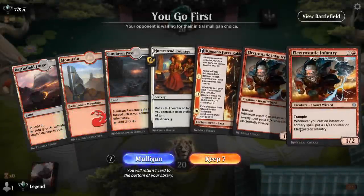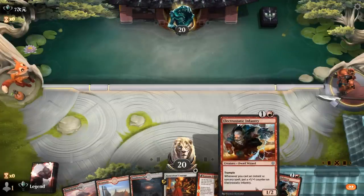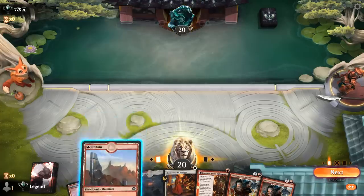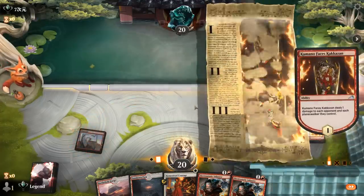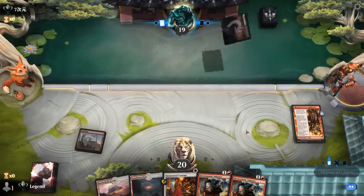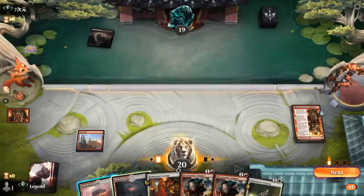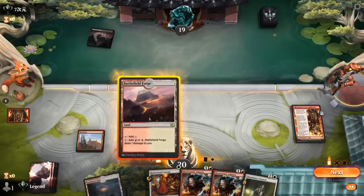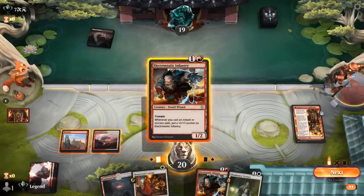We're on the play and it seems fine — Kumano into Infantry. Homestead Courage is quite good with Infantry as we'll get a ton of extra counters. We don't have any interaction for the opponent's creatures which could become a problem later, but being on the play also helps with our aggressive game plan. Opponent is Red-Black, so we could go for the higher upside play of Virtuoso assuming it survives, although I don't necessarily expect that against Red-Black. I'll hang on to Virtuoso until later.